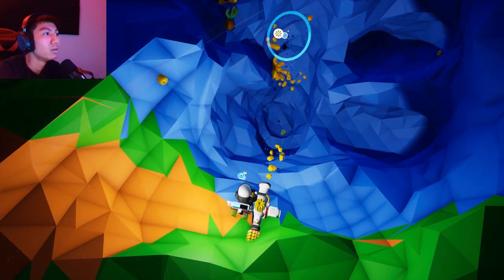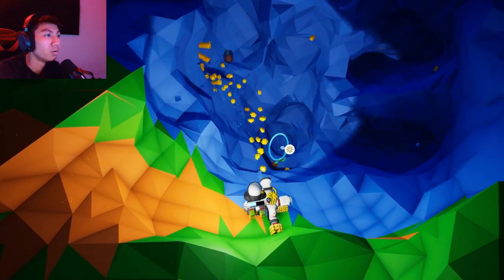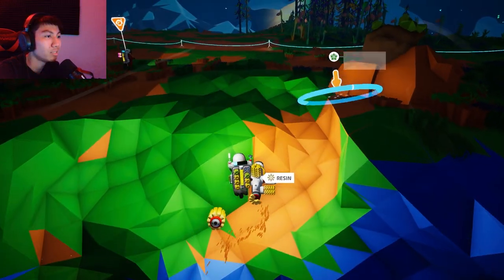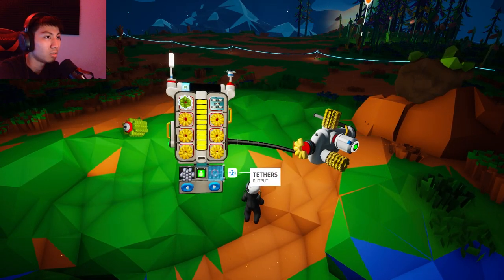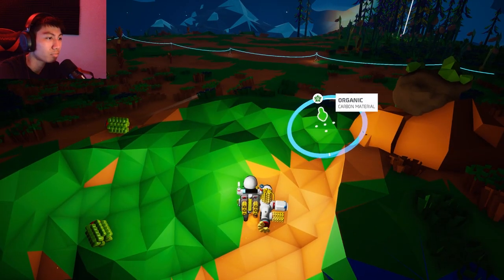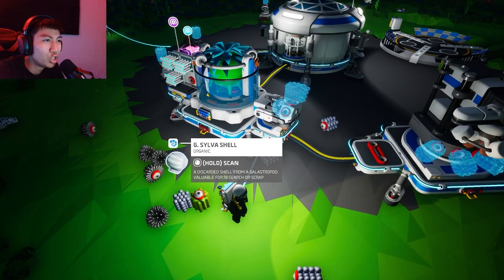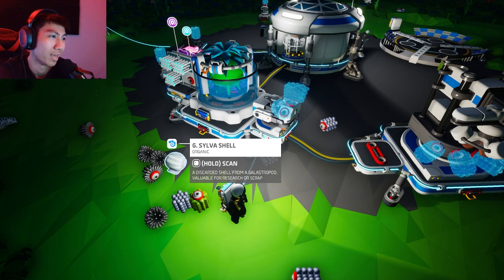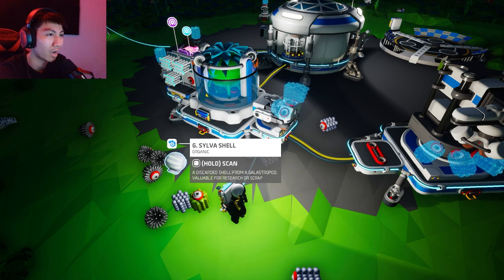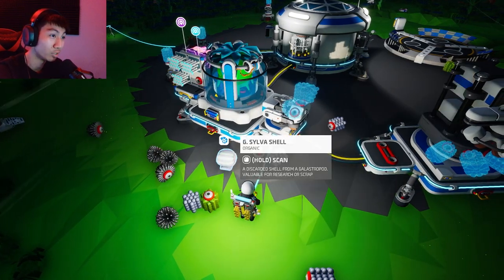There's a lot of resin in here, which I'm grateful for. I got excess resin on purpose so I don't need organic stuff. Going back home — there's a sylvia shell here! Discarded shell from a galastropod — valuable for research or scrap. I'm gonna save it for research.